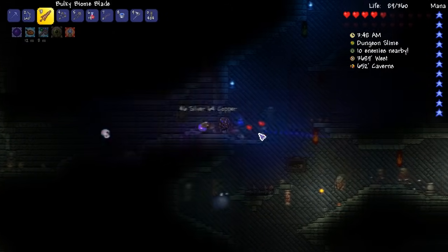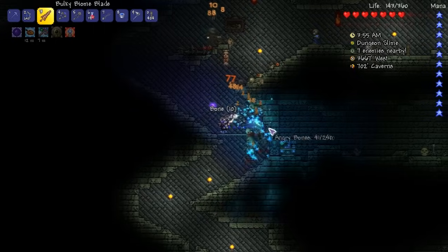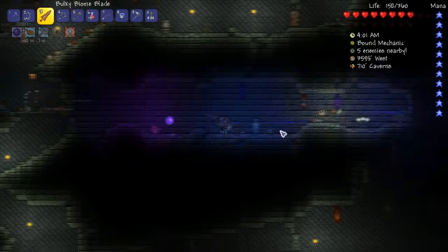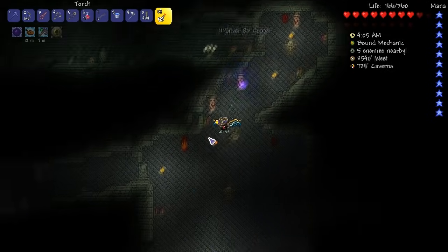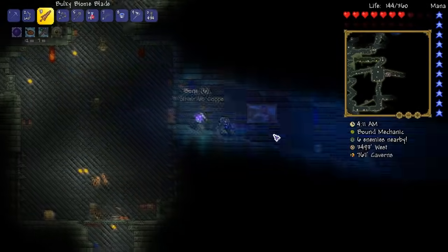Slime, key slime, dungeon slime. We are carnage! I'm going to take the alchemy station — I don't know why I called it an imbuing station. Unless the imbuing station is something later on. I don't know.